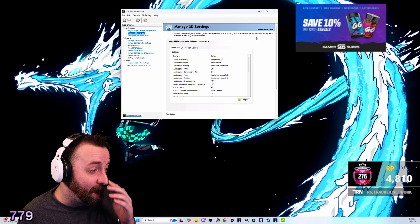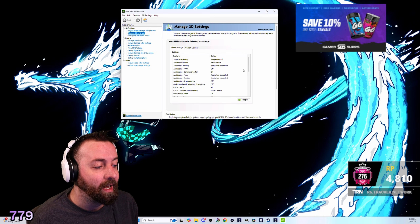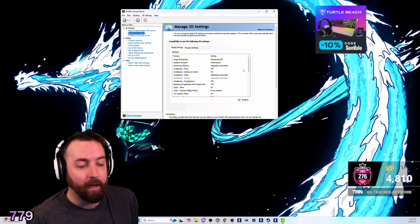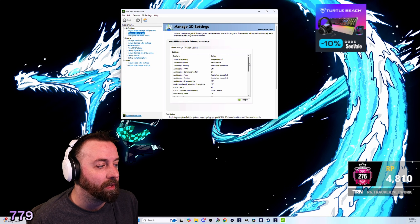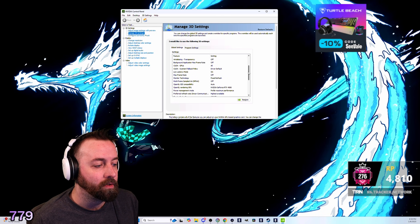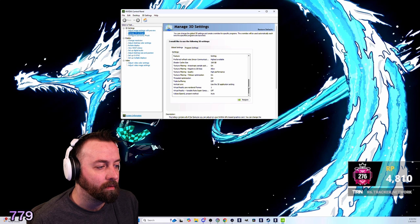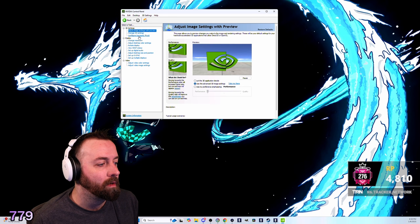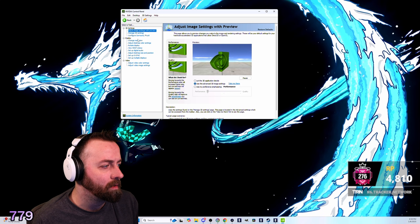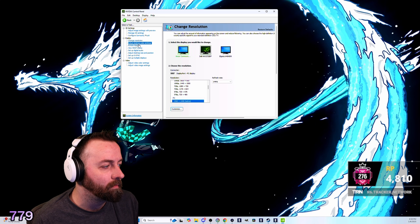Now we're going through the NVIDIA Control Panel. It's a little complicated, so I'm going to go through some of the things I changed and you guys can follow along and copy it if you want. Here's everything that I did — pause at any point so you can see it all. I have three monitors, and the key settings are performance-related.